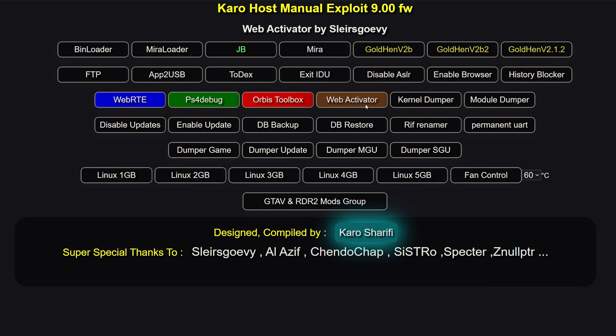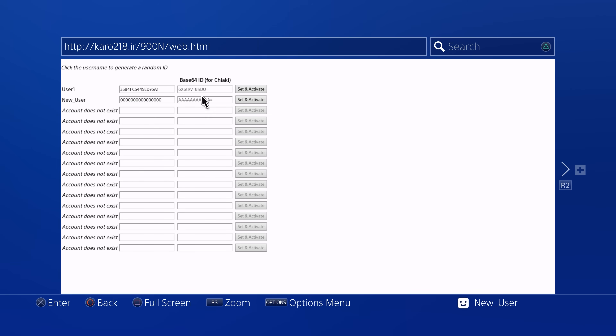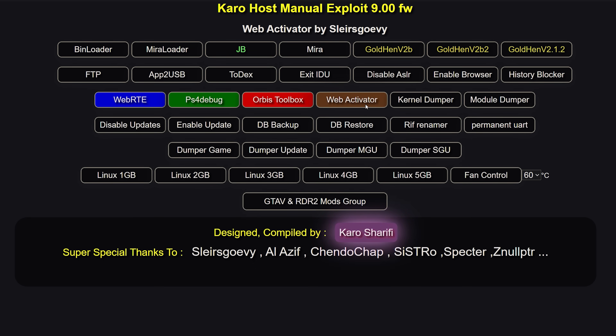Then you have the web activator, which allows you to activate your local PS4 accounts — essentially PSN-activate your local accounts. This gives you access to features normally locked on local accounts, like the ability to use remote play or copy save files to a USB drive. You can't do that on local accounts, but if they're activated, you can. Since you can't sign into PSN on a jailbroken PS4 due to being on older firmware, we use the web activator instead.